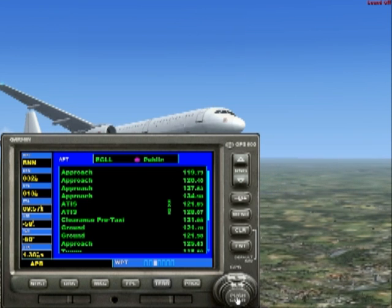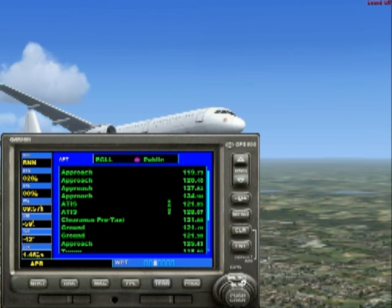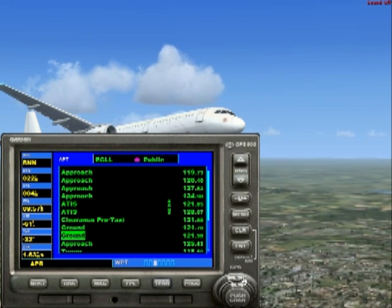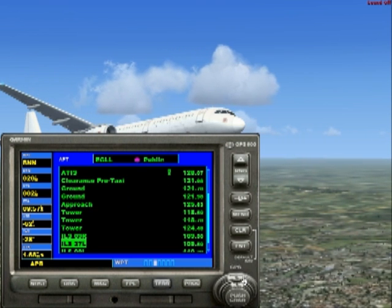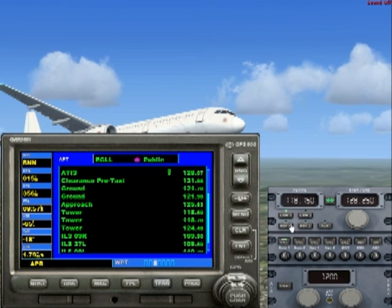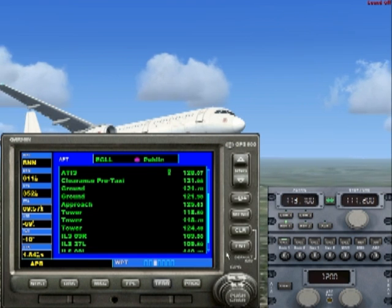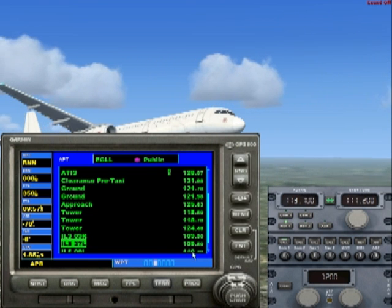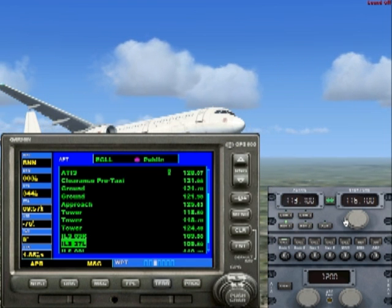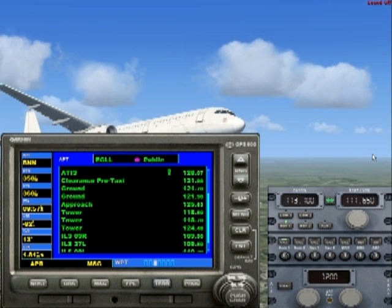From the radio frequencies page, if we push the push cursor button again it will select this area, then using the bigger outer arrow we can scroll down the page. We grab Shift and 2 to bring up our radios, then go into NAV 1, and we can put in the ILS frequency for 27 Left which is 109.50.